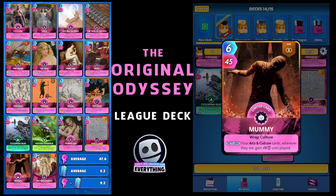Next is the Mummy — not too difficult to get. On the return, your arts and culture cards wherever they are gain plus 11 until played, and I think we've got 16 arts and culture cards. So I've included the Mummy because 16 times 11 is 176 — pretty good. Six for 45. That's the Mummy from the Halloween collection.